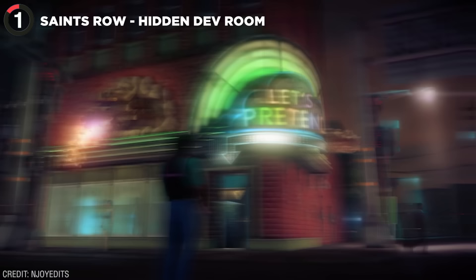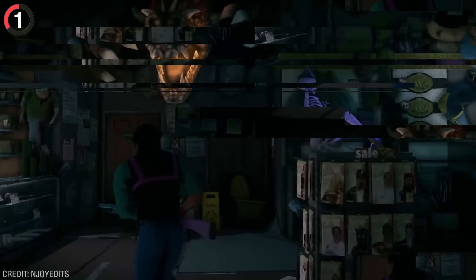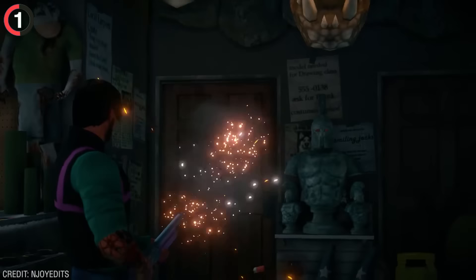In Saints Row 4, there's a clothing store called Let's Pretend, but this seemingly normal place is hiding a hilarious secret. In the back, there's a door that says Employees Only, and if you shoot it a few times it'll open up, leading you to a secret basement with a shooting range. It is full of developers' faces.